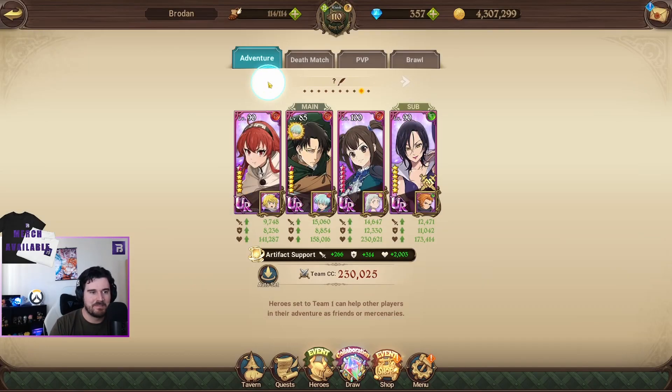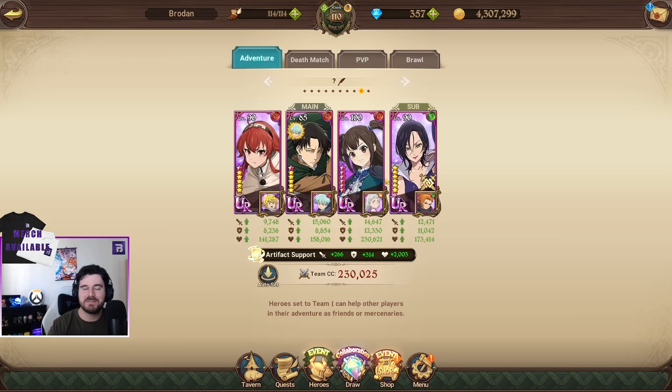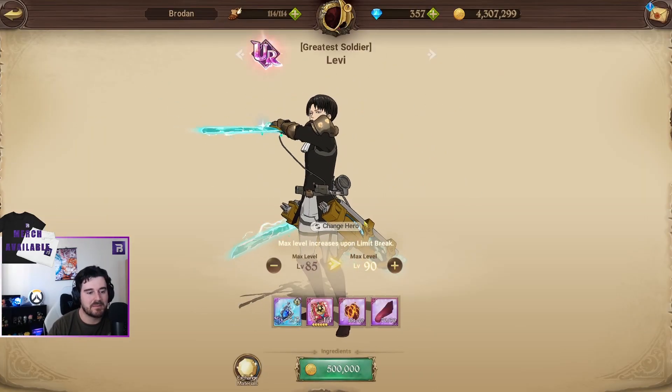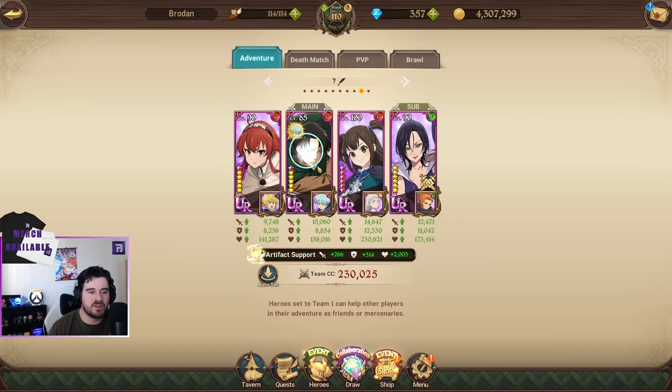Once you unlock Levi, that's when you get the team you actually want to be using. This is the team you want to be running. As you can see, mine aren't overly invested into — my Levi is not heavily invested and I don't have a lot of resources at the moment. Just to show that you don't really need a lot of investment in this team — this is completely free to play.